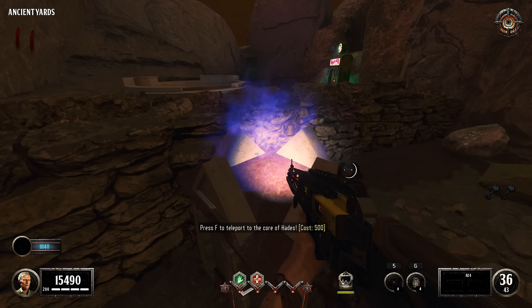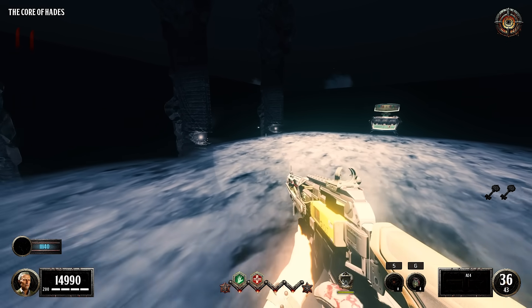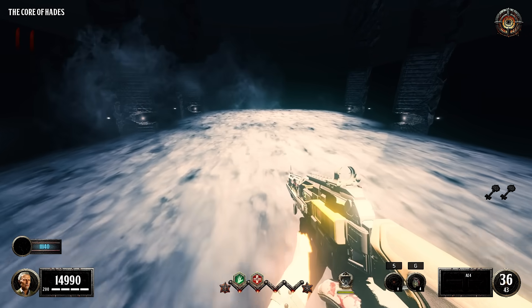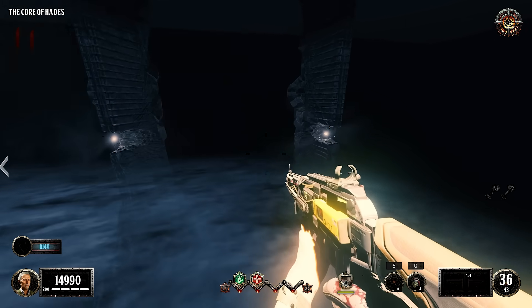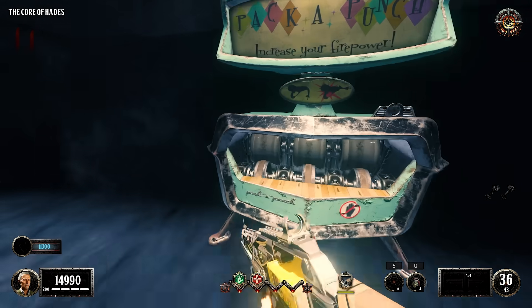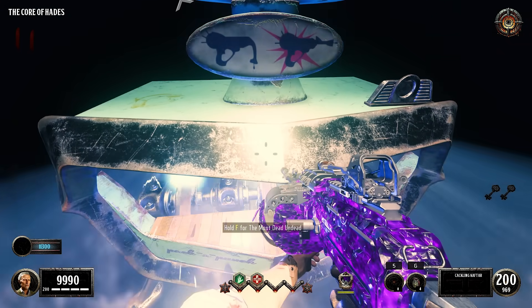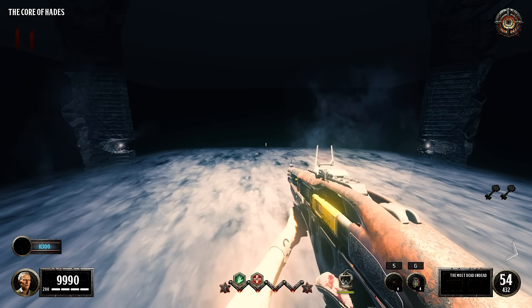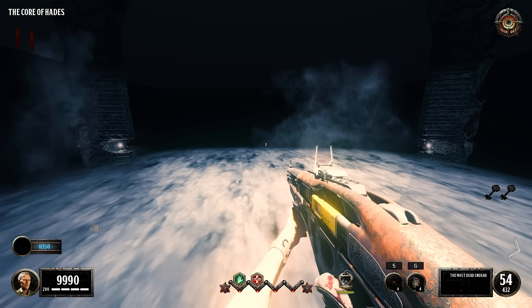I'm gonna go in this 500 and see what it is. The core of Hades - it's pack-a-punch! Well, that'd be good. Oh, I went outside of it. Oh - cleansing a key! I didn't know you tried and it didn't work for me. I was just reading it, so now we know what to expect.